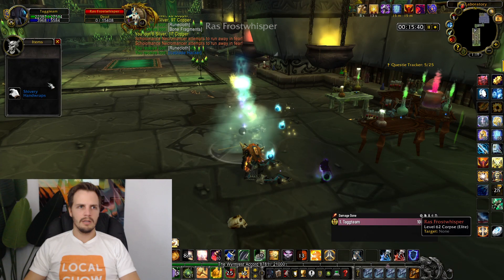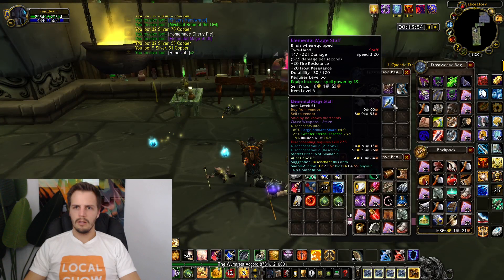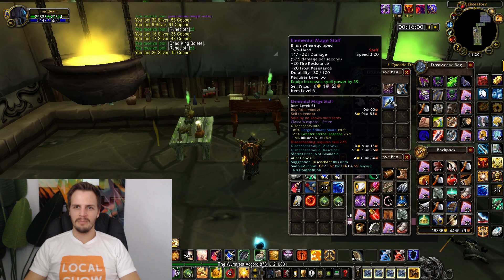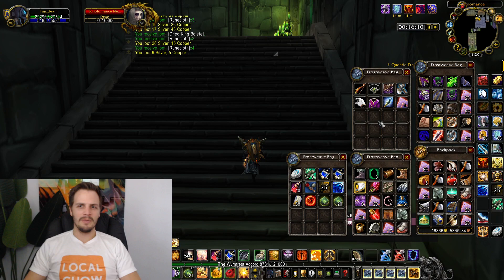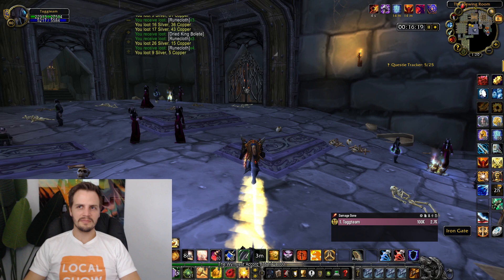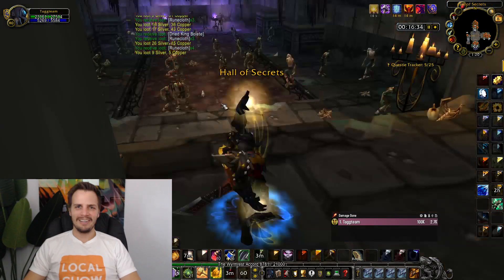A couple of BOP blue items. He does have a chance to drop an epic item. Oh my gosh — I did not know there was a BOE epic item in here! The Elemental Mage Staff: 20 Fire Resistance, 20 Frost Resistance, increased Spell Power by 29. Holy cow, that's cool. Looks like it might sell for maybe 50 gold. Literally as I'm talking about Ras having a chance to drop a bind on pickup epic, I get the Elemental Mage Staff. How fun!